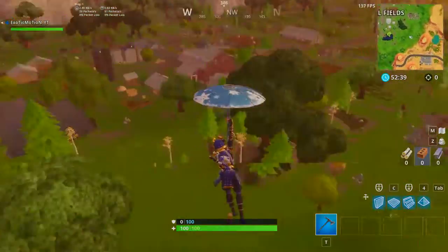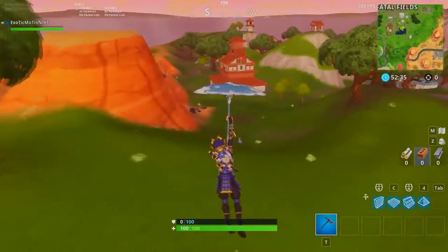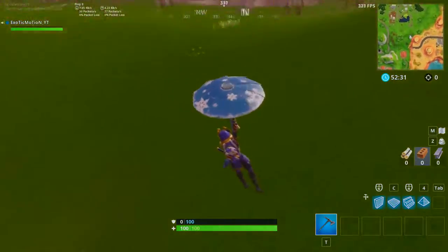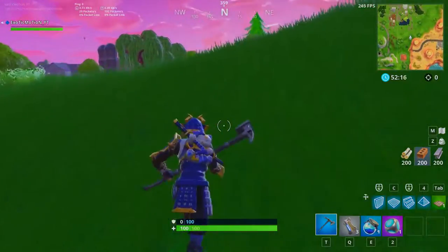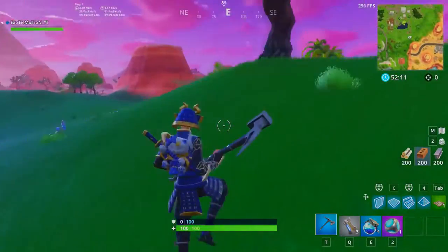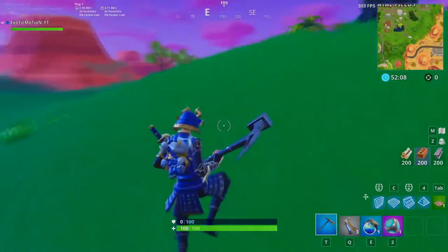There are like three llamas right there and a supply drop right there. Give me a second, I'm going to find a port-a-fort and see if it does anything. We can check guided missiles — we'll check all kinds of different things. Oh, we just got a port-a-fort on the first try! That's destiny right there, man. So we're going to use the port-a-fort. Let's try and see if we can get bouncers or a launch pad so we can get over there as quick as possible.